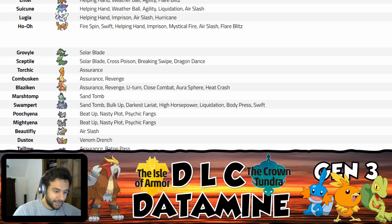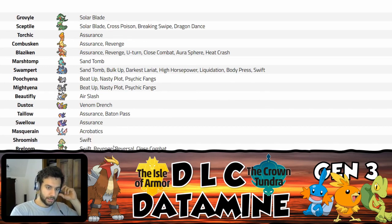It's like Beautifly, Mothim, Masquerain — your opponent isn't guessing what you're doing. Dustox gets Venom Drench, which isn't notable and it doesn't even get Toxic Spikes, so we'll move on. Swellow already had Baton Pass, so Taillow getting it is cool for Little Cup formats but nothing big overall.